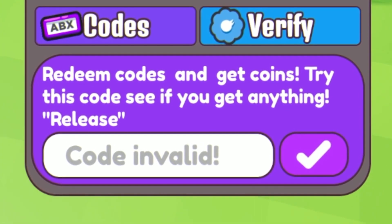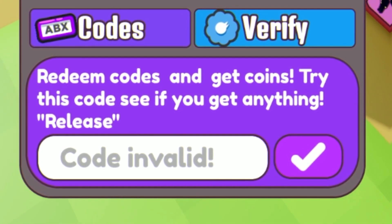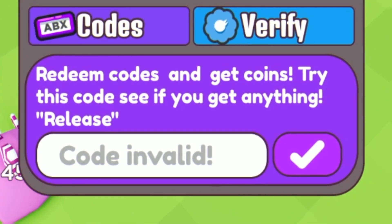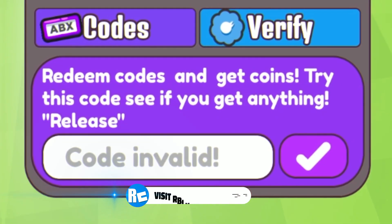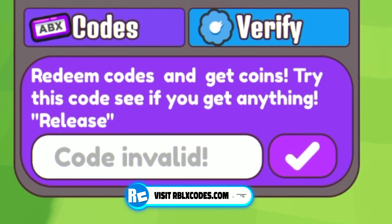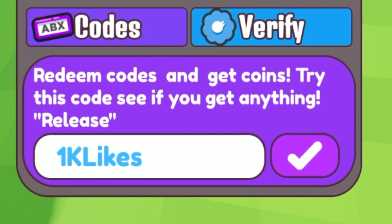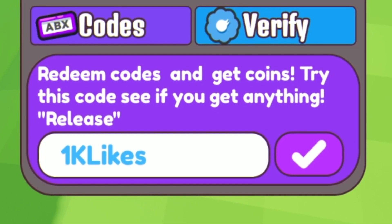It says invalid just because I've already redeemed this one — I entered it just to check and it was working, so go ahead and redeem 'release'. Moving on, we can also try the code '1k likes' — it may be working once the game hits that goal, and I reckon it'll hit that sooner rather than later since the game is getting pretty popular right now.